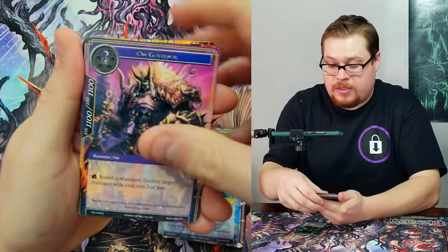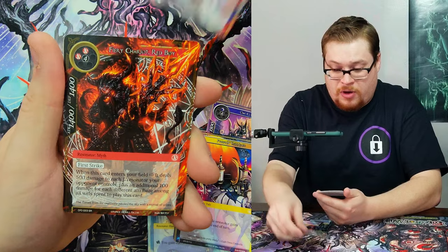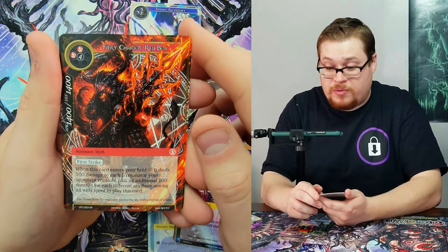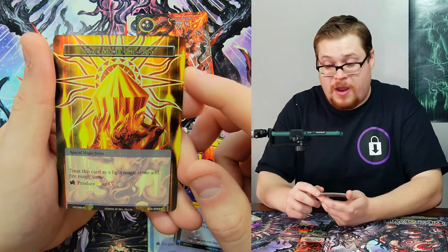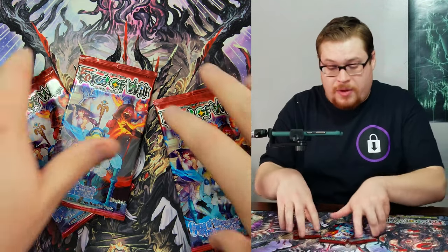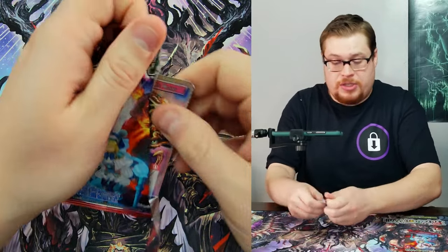Common on top as always. I see a super rare behind this — Eternal Recurrence, Fiery Chariot Red Boy which we already got from our god pack, and the Magic Stone of Heat Ray foil. Three packs left and we would have finished up this pre-release kit.